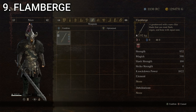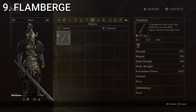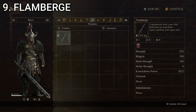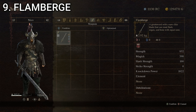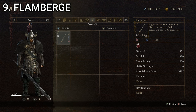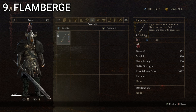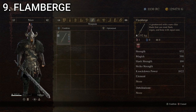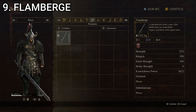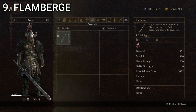At number nine, we have the Flamberge — quite possibly my favorite two-handed weapon in the game, just because I like a good Flamberge in any game. It's a greatsword with a saw-like blade that can rend flesh, organ, and bone with equal ease. Stats on this one are 362 for strength, 0 for magic, 100 for slash strength, 0 for strike strength, and 252 for knockdown power, giving us a composite score of 142.8.